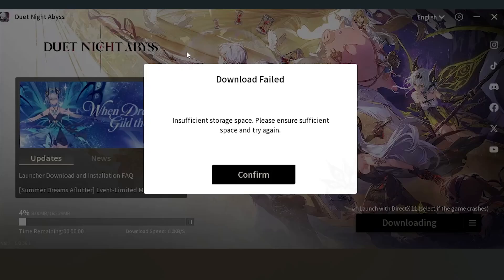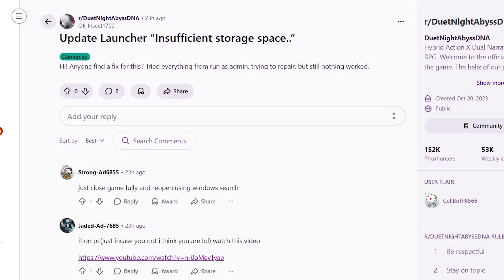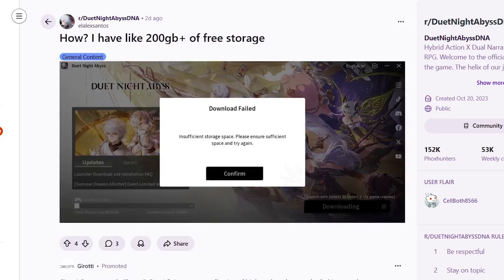There is a bug with Duet Night Abby's launcher. When you try to update your game, it gives you a 'download failed: insufficient storage space, please ensure sufficient space and try again' error. This is a very common issue — if you go to the Duet Night Abby's DNA subreddit forum, you can see lots of users complaining about the same problem.